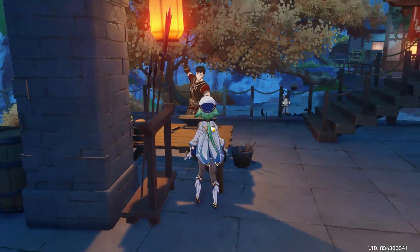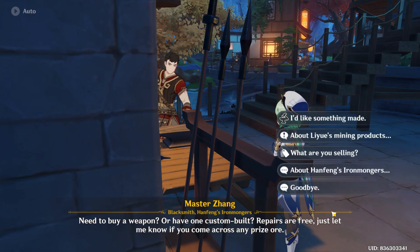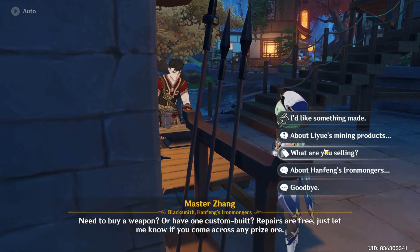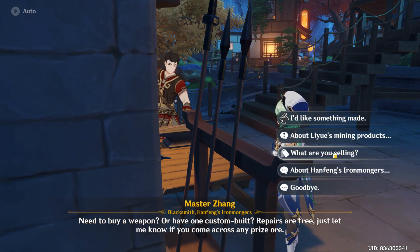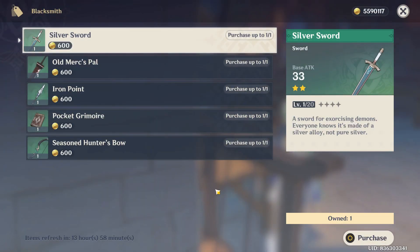Press F on your keyboard and just skip this conversation. Go for the option 'What are you selling?' and select it. Skip again, and you can see the silver sword at the top — it will cost you 600 mora.